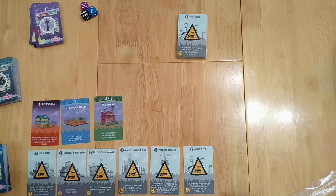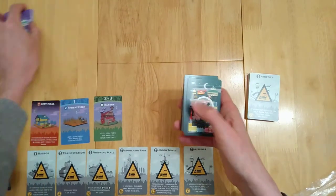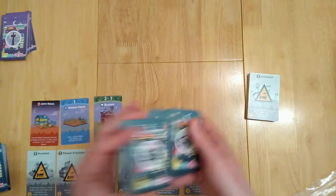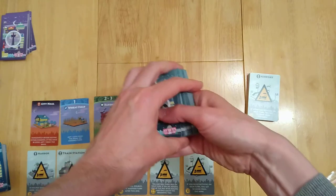So how do you set up the game? You're going to need various decks of cards. You're going to have these establishments — shuffle them up and deal out five. You must have five unique buildings available to think about buying.